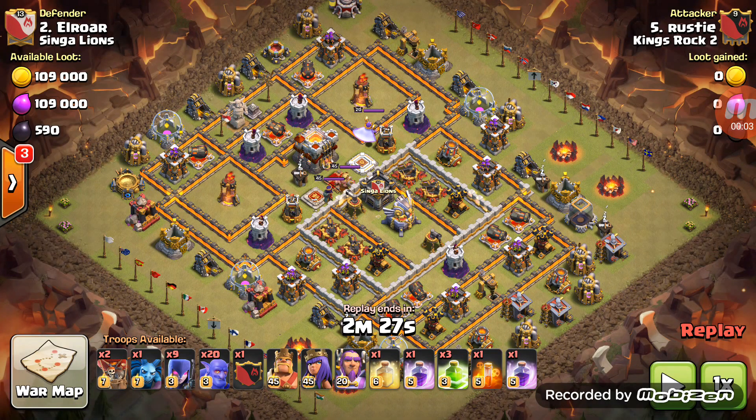Hey guys, good morning! Real quick before I get into this awesome three-star war attack — my little mini clan merged with Ultimate Battle, some friends of mine. They're a level eight clan. We just won our hundredth war and I just upgraded to Town Hall Eight. I'm going to bring a video at some point end of the week — the tag will be in the description.